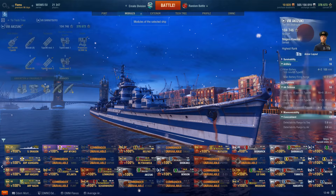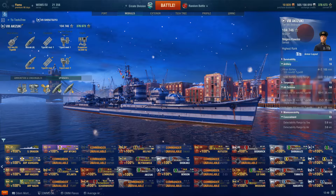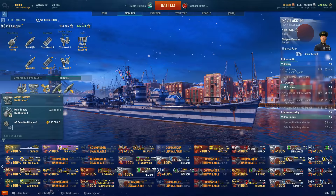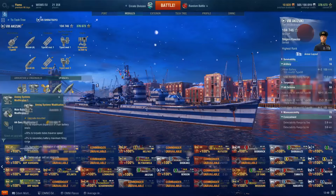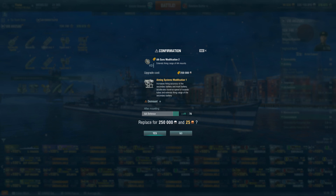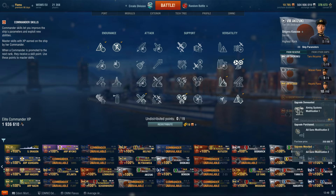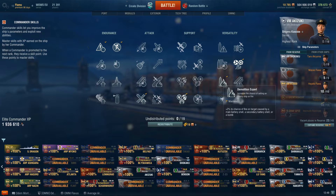Akizuki — rudder shift as expected, and I do run reduced dispersion. I don't really run an AA build, so there's no point running increased AA range since it's already 6km with AFT. The Akizuki build is: Preventive Maintenance, Last Stand, Demolition Expert, Concealment Expert, Advanced Firing Training, and Inertia Fuse for HE.